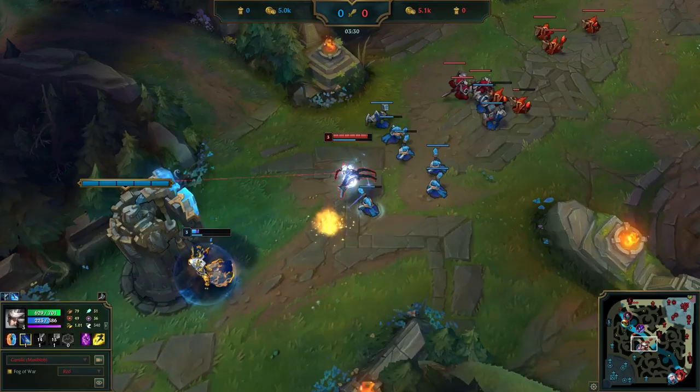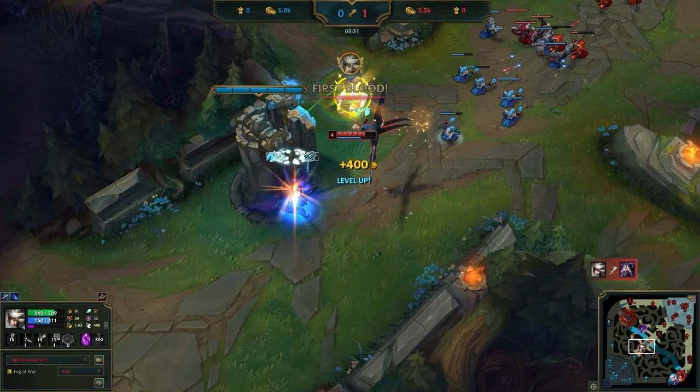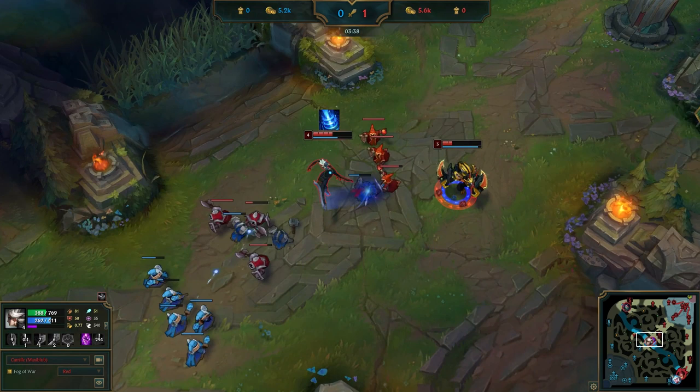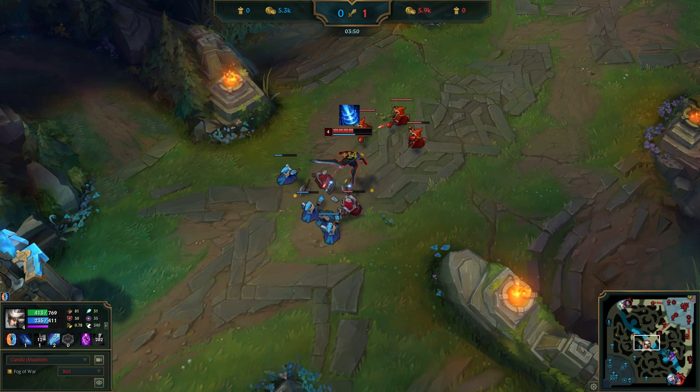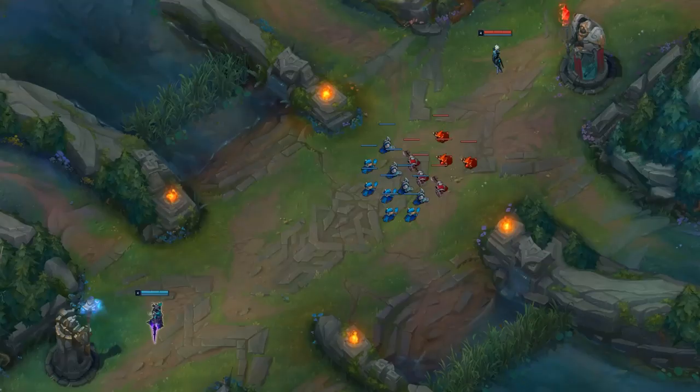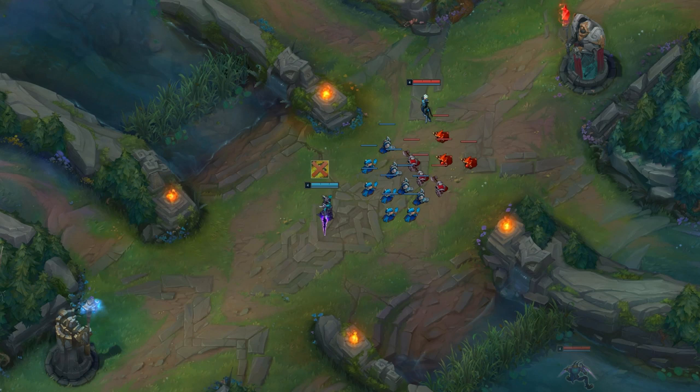Let's go back to after she killed Kassadin. If you look at the minion wave, it is pushing towards Camille, so if she recalls right now, the blue wave will kill these red minions. By the time it's done with that, the next red wave will be here as well, so it will start killing those minions too. This would deny Kassadin a lot more CS and put Camille further ahead. Also, this would sync Camille and Kassadin's back timings together, so when they both get back to lane, the wave is close to Camille's tower — set up perfectly for a gank on the no-flash Kassadin or for another all-in.